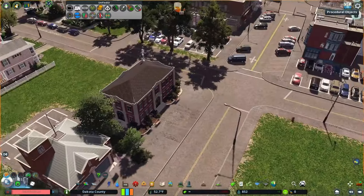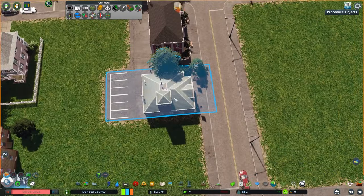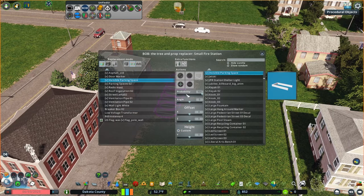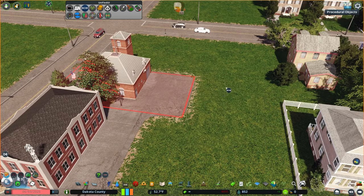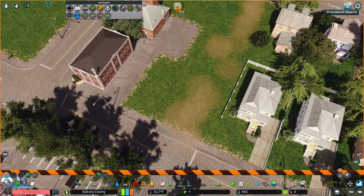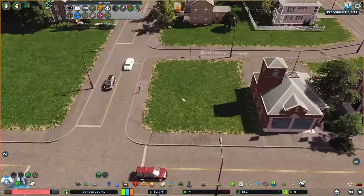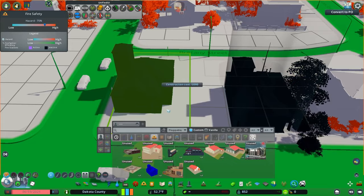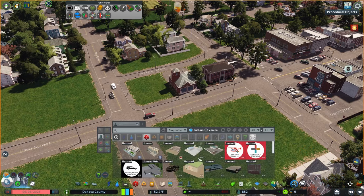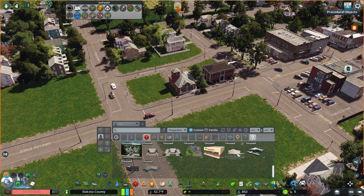I put the fire station right next to the police station. After recording, I ended up spacing those two out a bit so they're not on top of each other in later episodes. I also think I may have accidentally placed some plants in the road, but I fixed all that. I wanted to continue the alley on the backside as a good access route for these city services, angling it in so it fits on the backside. I was wondering what to do with that corner, and you'll see what I ended up doing with it later — I think it works really well.